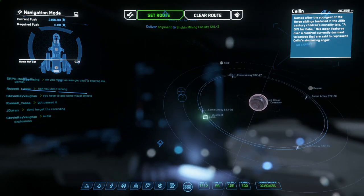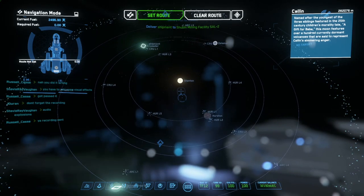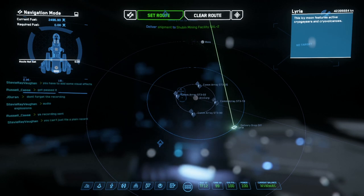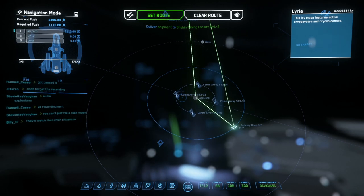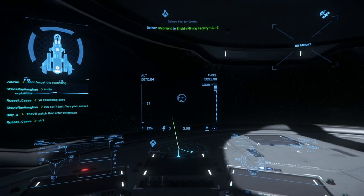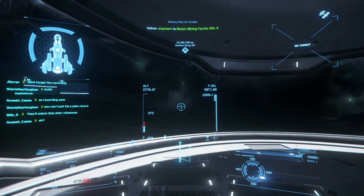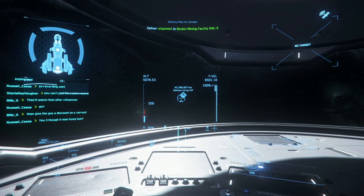Setting up our route, and this is twice I've had absolutely no issues with the star map — knock on wood. We set our route, and it's going to take us just over 1,100 units of quantum fuel to get there. This is something you're going to want to do in a ship that has the range — the 315p, a Constellation. I don't know what smaller ships would have the range to go this far; maybe the smallest one that would potentially have the range would be the Reliant Core. Very quickly we're able to get into quantum.